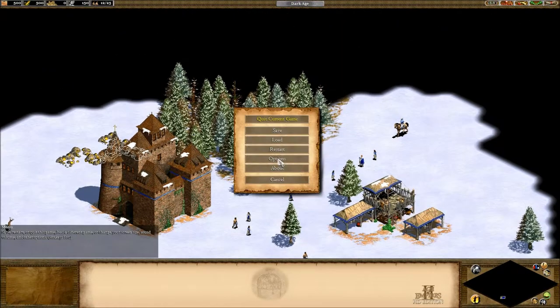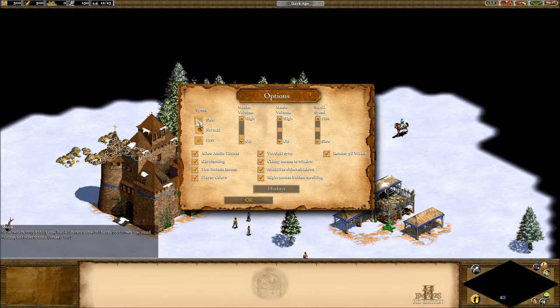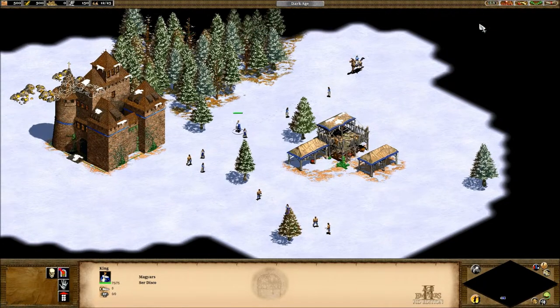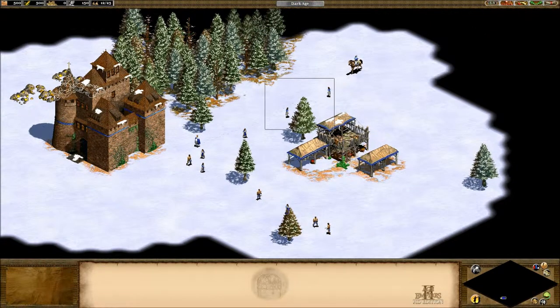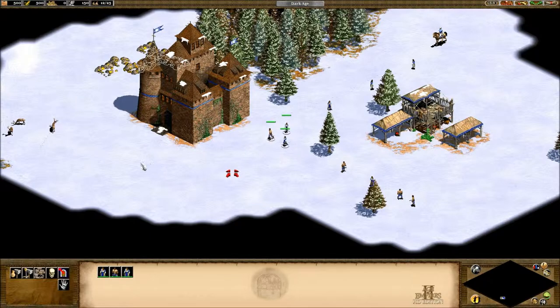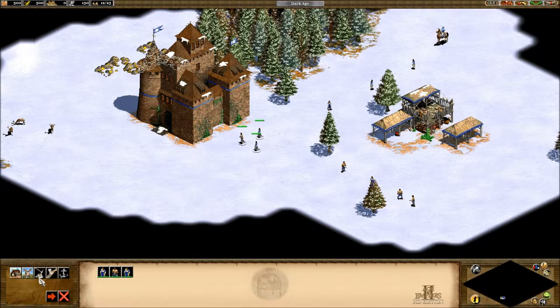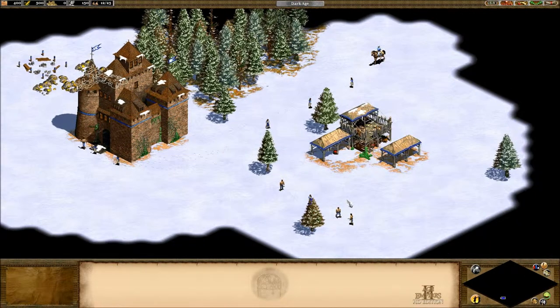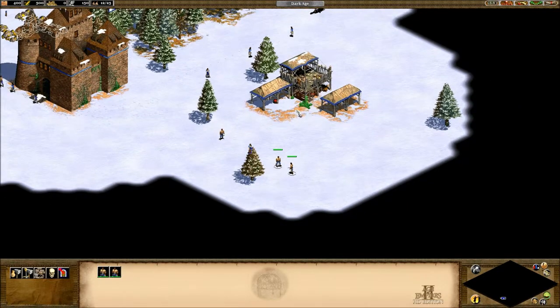I'm going to change the game speed to slow since I'm recording and will be multitasking — usually I have it on fast but my APM is probably going to be down. First thing you want to do when you get settled is task your villagers. I'm going to have these villagers create a mine and start mining gold, because gold is a valuable resource for making advanced units. We want to get to the next age as fast as possible.